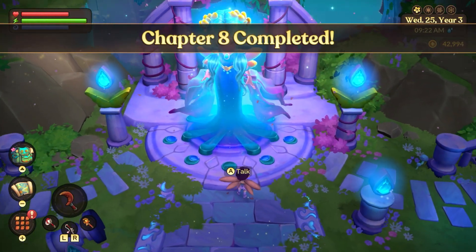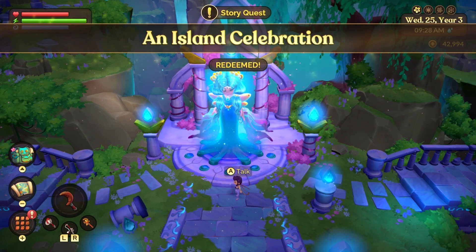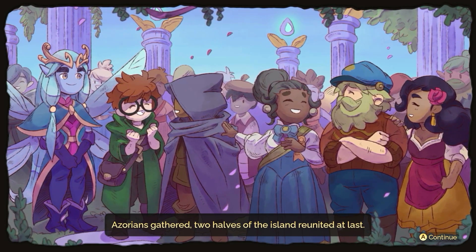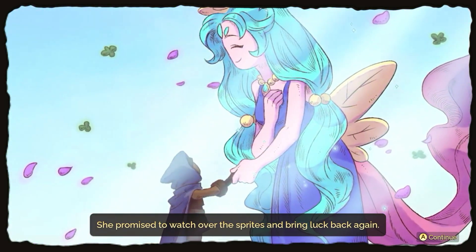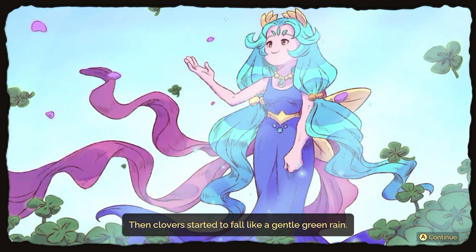Chapter eight complete — that's essentially the end of the game. We get an island celebration where the two halves of the island are reunited at last. There's a fantastic little party. The Whisper Mother introduced herself and explained Azoria's past. She promised to watch over the sprites and bring luck back again — the clover started to fall like a gentle green rain. I should have known when I set off in my boat that my life would never be the same.